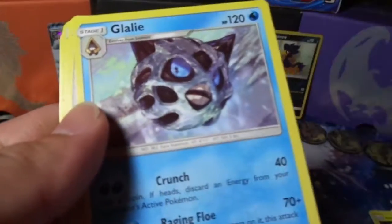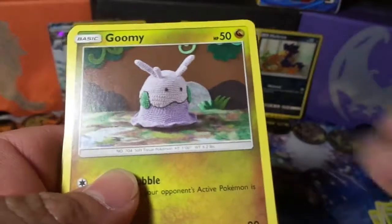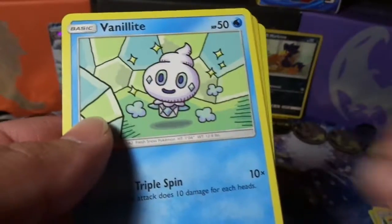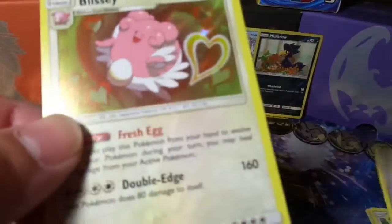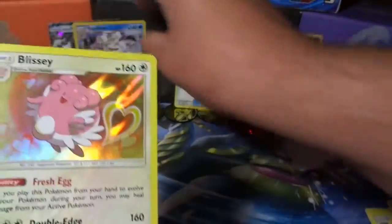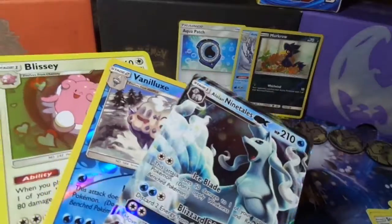We have a Steel Energy, a Grubbin, Watchog, Multi Switch, Wimpod, Goomy, Wishiwashi, Vanillite, Clefairy — a Reverse Holo Watchog. Is that a rare? It is not, it's an uncommon. And the rare is a Holo Rare Blissey. So we have six points from this video. We have a Reverse Holo Rare, a Holo Rare, and a GX — basically three for three.